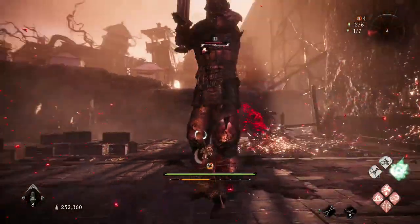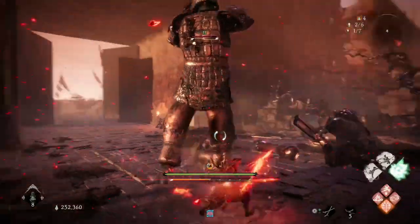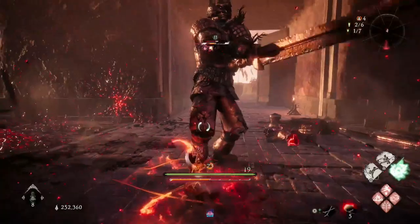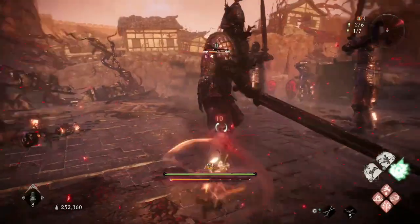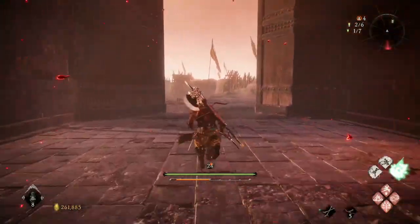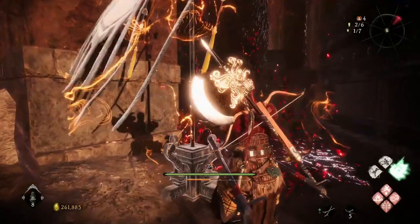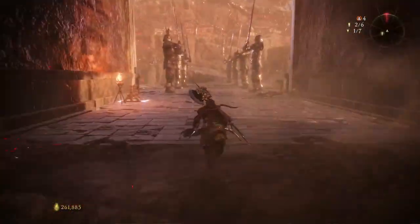We're just going to farm these two statues, these two warriors. You get some good items, and you can get really good morale too. Then just go back to the flag and rinse and repeat.